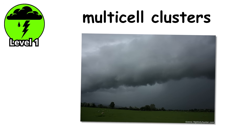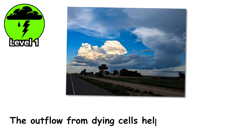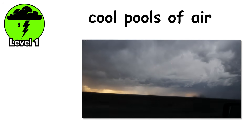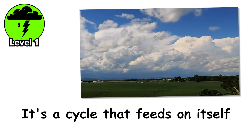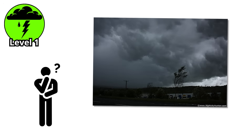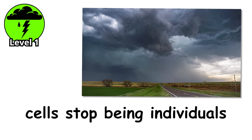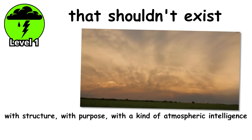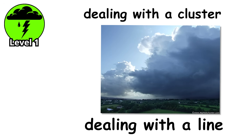The way multi-cell clusters evolve is fascinating from a meteorological standpoint. The outflow from dying cells helps trigger new cells. The precipitation from mature cells creates cool pools of air that interact with the warm, moist inflow to generate new convection — it's a cycle that feeds on itself. But sometimes, under the right conditions, these cells stop being individuals and start working together. They synchronize, they organize into something with structure, with purpose — and when that happens, you're no longer dealing with a cluster. You're dealing with a line.